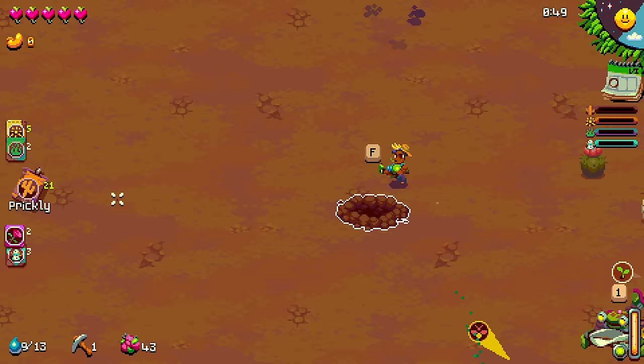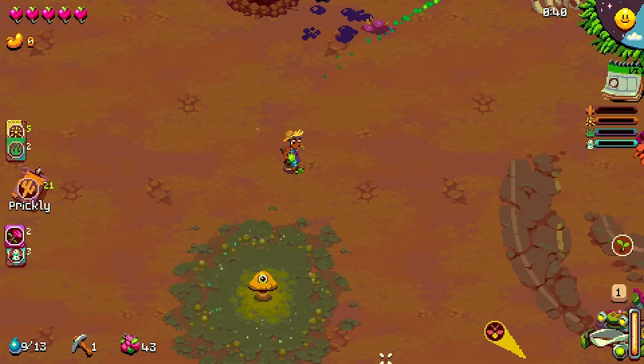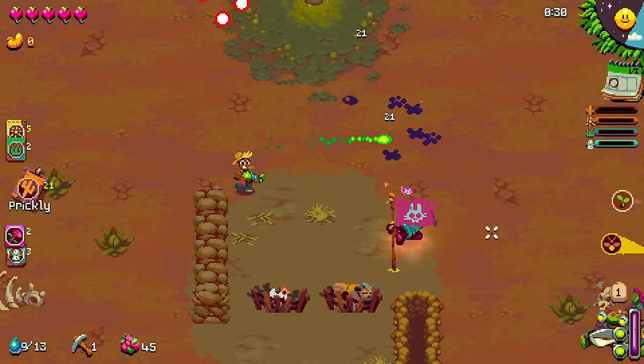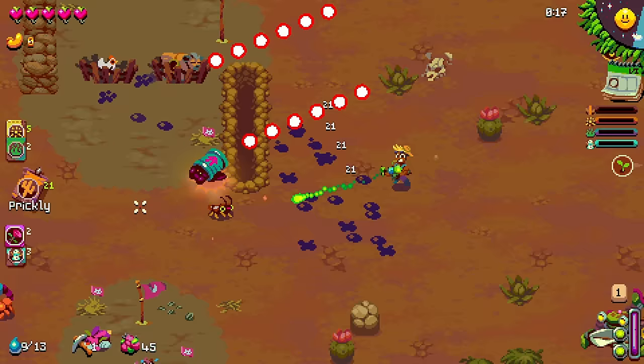This brings out the kind of mid-boss in the area. I'm just going to wait for him to show up. All of my previous coverage of this game, I usually just play as normal, but it's getting to the point where there's a possibility people have not seen Atomicrops before. So I feel like I maybe should actually sit down and explain what the heck I'm doing.